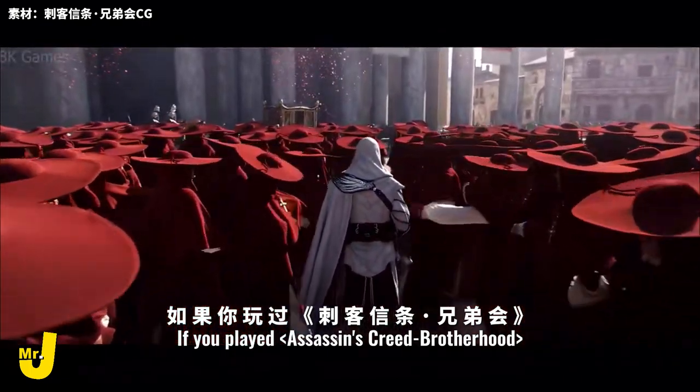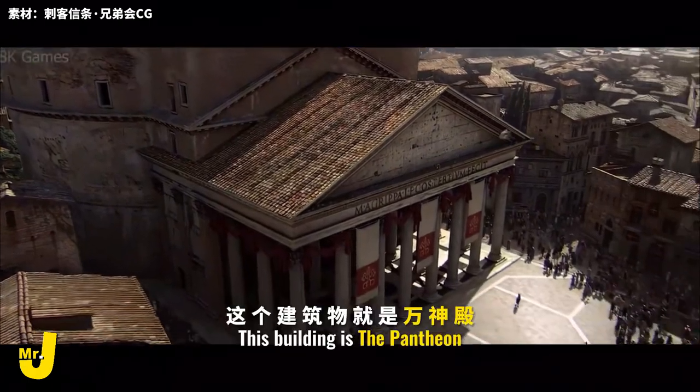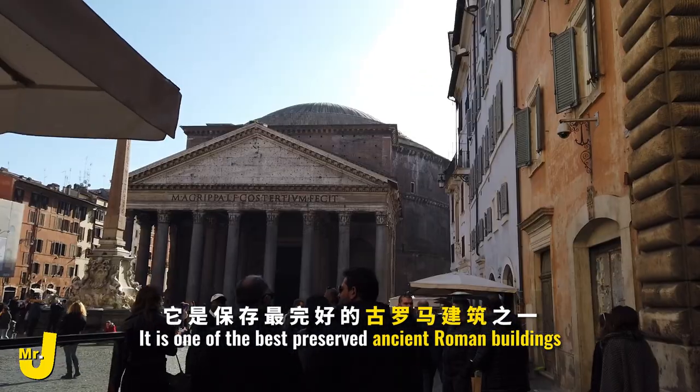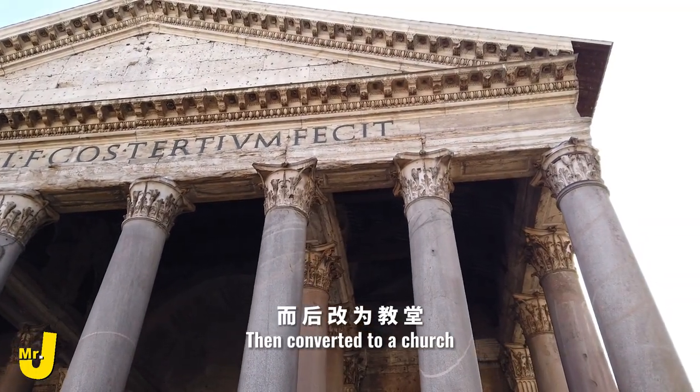If you played Assassin's Creed Brotherhood, then you should have seen this scene. This building is the Pantheon. It's one of the best preserved ancient Roman buildings, originally used as a temple, then converted to a church.